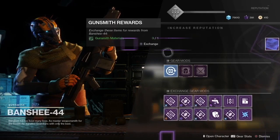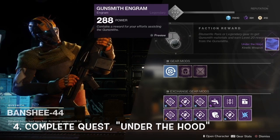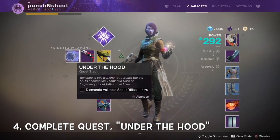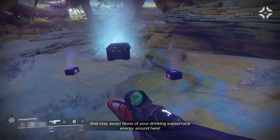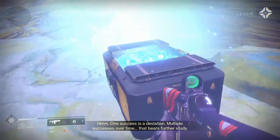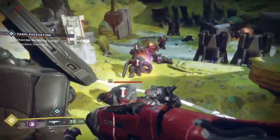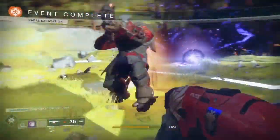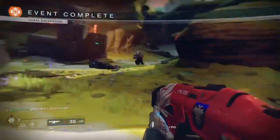Once you complete Sight, Shoot, Repeat, head back to Banshee-44 to get the next quest step, Under the Hood. This quest step is very simple but can take the longest if you didn't prep for it properly. In Under the Hood, you must dismantle 5 rare or legendary scout rifles. Hopefully you have some stored in your vault. If not, I recommend completing your milestones, doing strikes, public events, or even the crucible — whichever one you have the most fun with and whichever one you think will give you the most blue and purple engram drops.